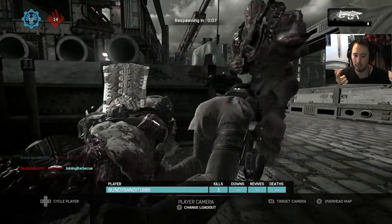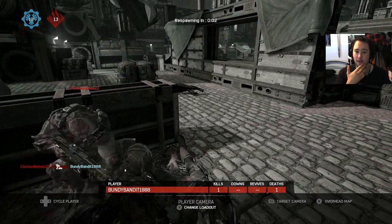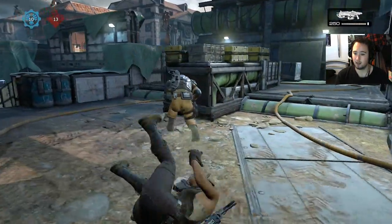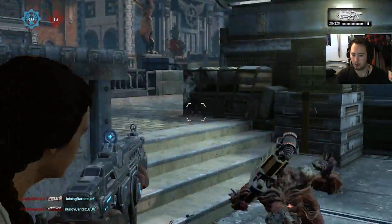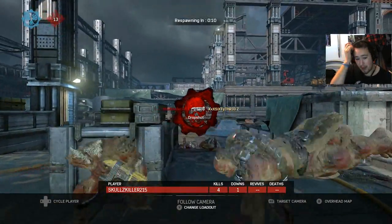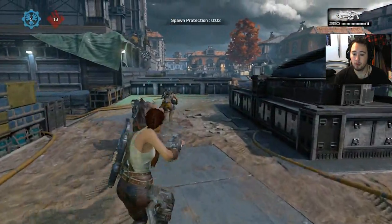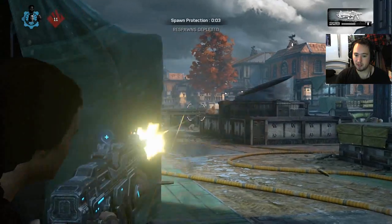You have three basic starting guns: your pistol, the Gnasher which has the chainsaw on it, and the Hammerburst which I think is the best gun. Then there are pickup weapons — one is the Torque bow, which was the first pickup I used and I sucked at it. There's also a grenade launcher called the Drop Shot, and a high-powered pistol. Each map has two weapon drop spots.